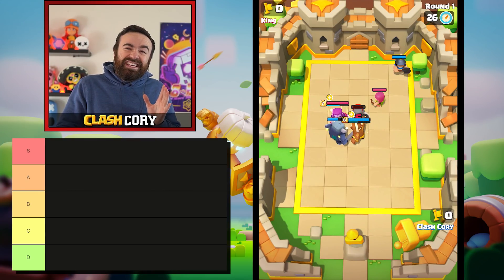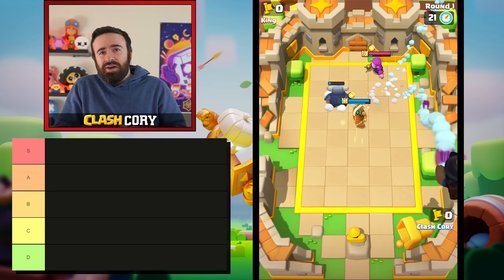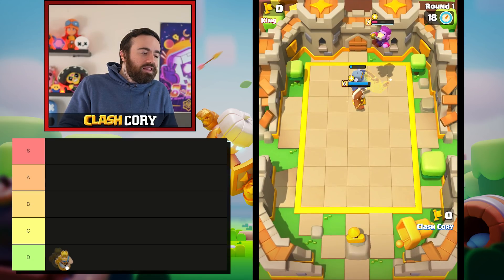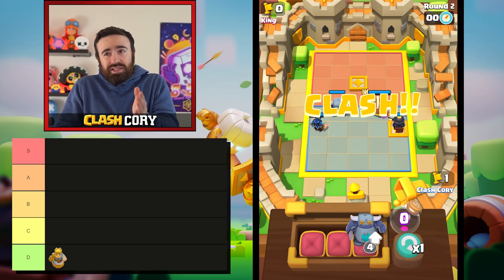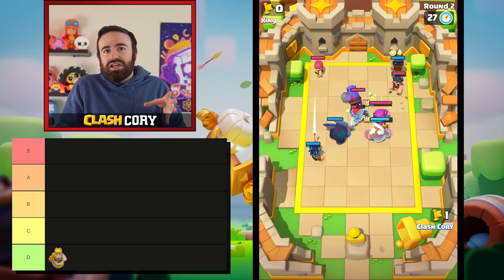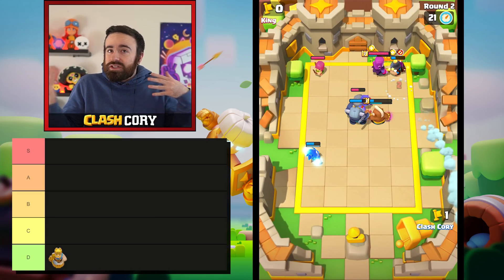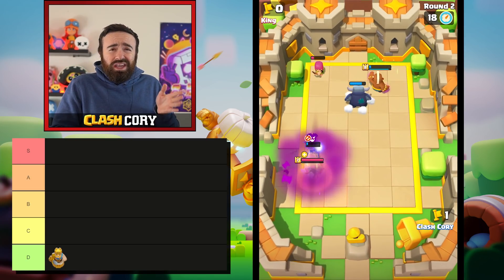Now let's start off with the heroes and rank them accordingly, then go into the minis. The worst hero in Clash Mini right now has to be the Barbarian King — I really do not recommend you use him until at least level 10. This hero tier list could change dramatically once a lot of people have every hero at level 10 because you get that extra ability, and for some heroes like the Barbarian King it can be really important, but otherwise he takes too long to super and is just not as valuable as the other heroes.